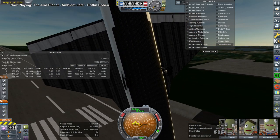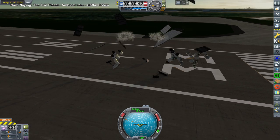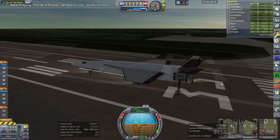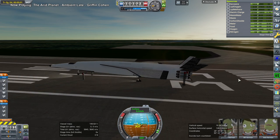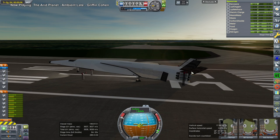I put six jet engines — they're actually the SR-71 pseudo-ramjet engines. But it sort of flipped, and that wasn't very good. So I had to take it out to the runway on launch clamps. Six of the SR-71 engines at the back in order to test its flight capabilities, empty.